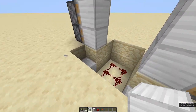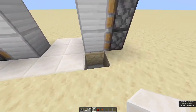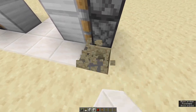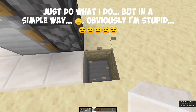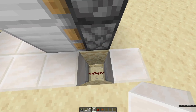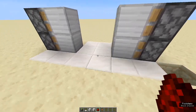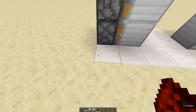Once you're done with that, place your floor. I'm just going to decorate a little bit so it looks beautiful. Then try to find where your redstone torch actually is — it's right over here.